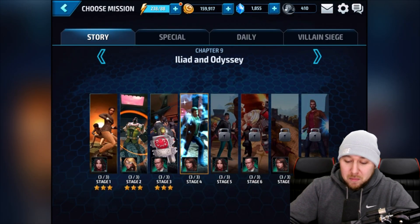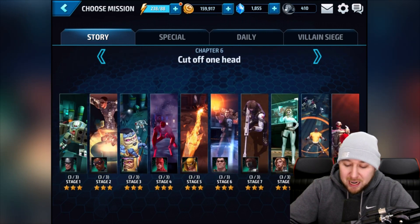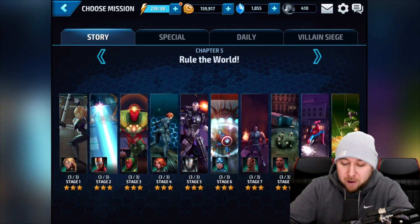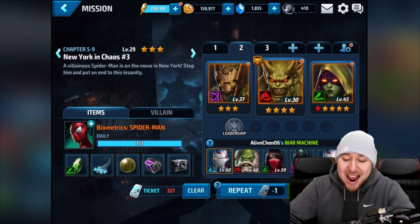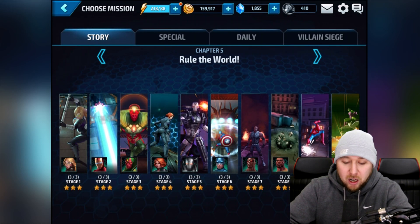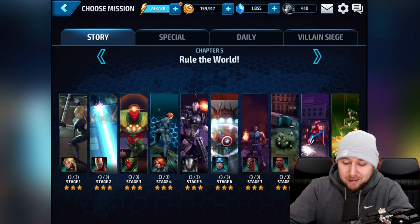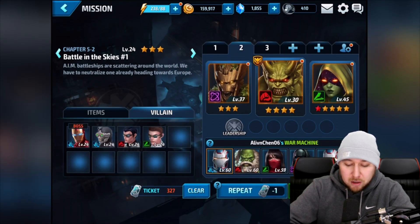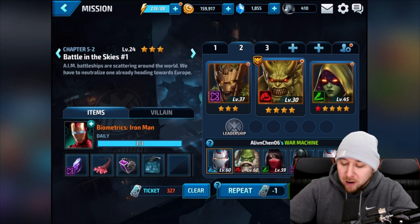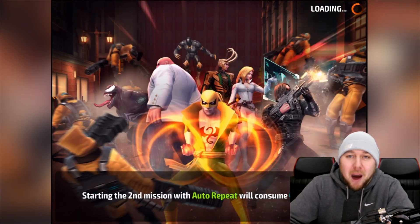Let's go over to in-game now and put him in a mission. We'll go into a quick mission — I'm farming Spider-Man at the moment, but let's go with Iron Man instead. Villains are level 24, that's much better. All right, start the mission!